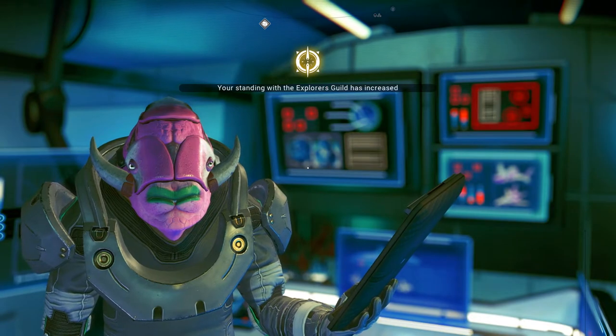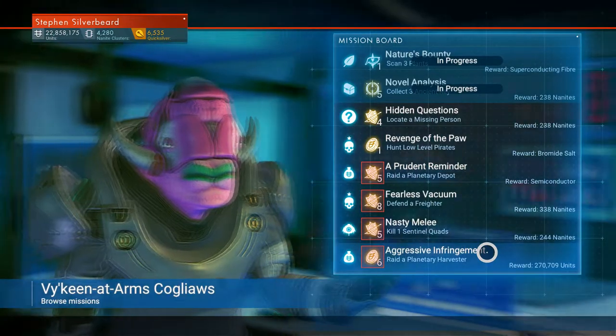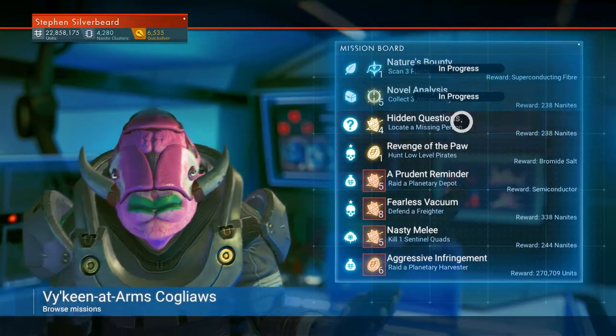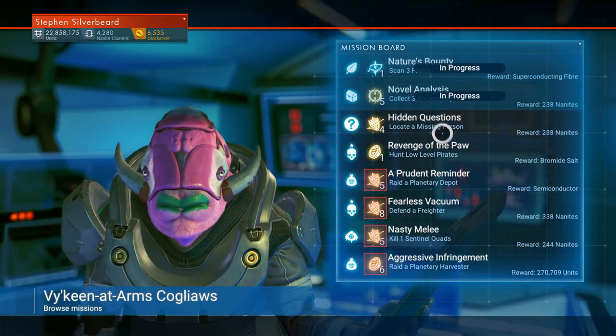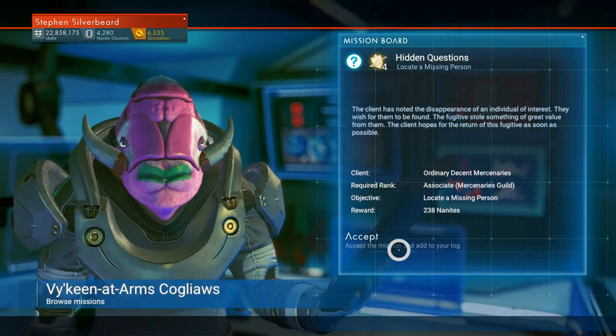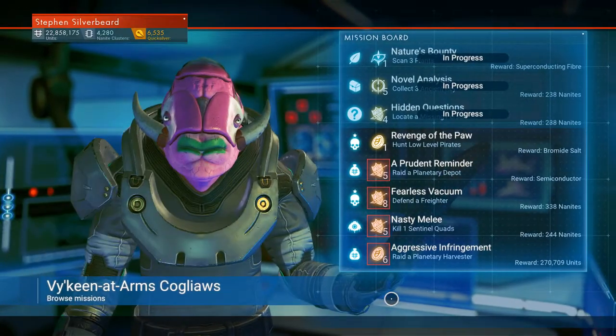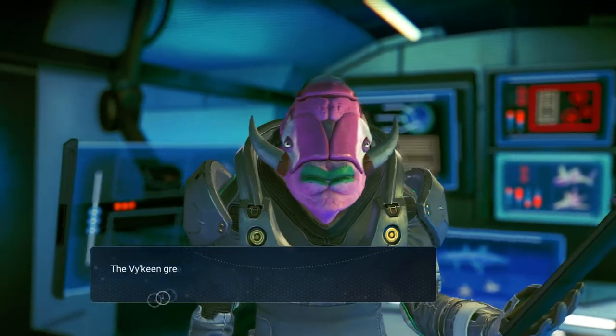Standing with the Explorer's Guild has increased. Let's browse missions and have a quick look. Locate missing person — now that could be useful, I'm going to take that mission because sometimes they send you to a trading station, so that might actually work.